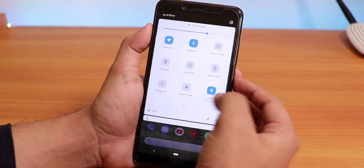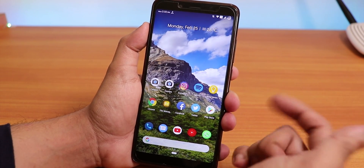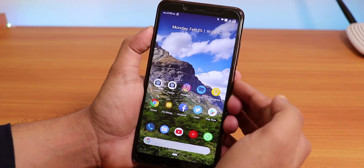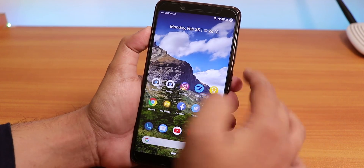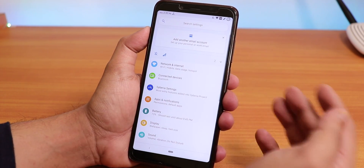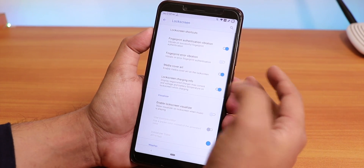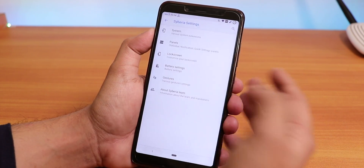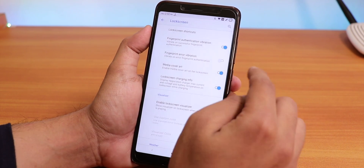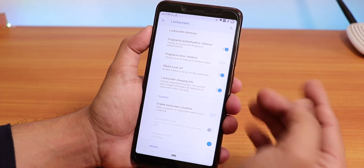One feature I miss is that you can't use fingerprint unlock always — if you reboot the phone you have to enter the PIN once. I couldn't find the 'fingerprint unlock always' setting. Inside lock screen settings you'll see fingerprint authentication vibration, error vibration, and lock screen charging info — that's pretty much it.